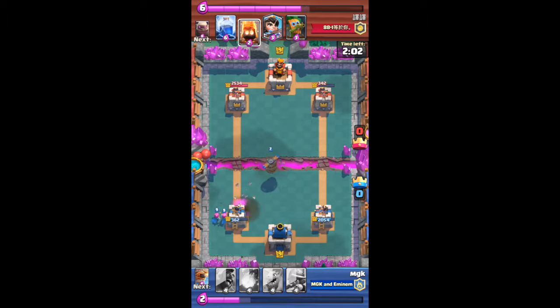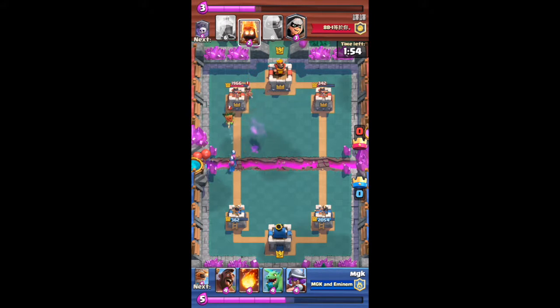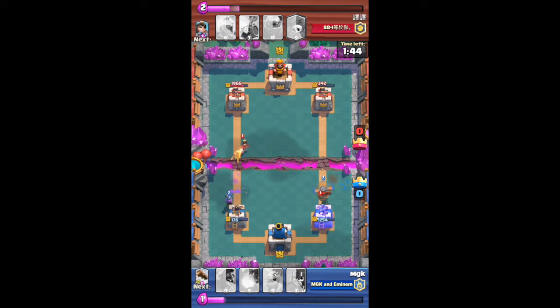We all know what happens when a skeleton army is left unattended. And if you use log and arrows against skeleton armies and you miss by one or two skeletons, those skeletons still do major damage to your tower — unfortunately, but it is what it is.